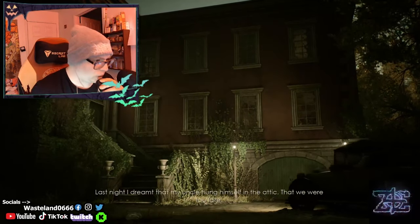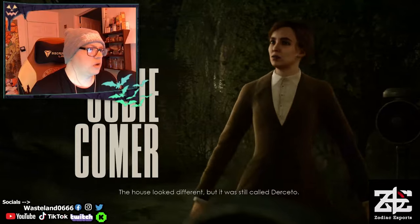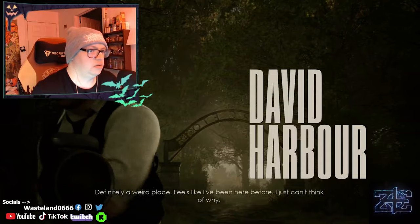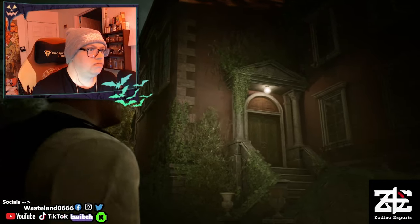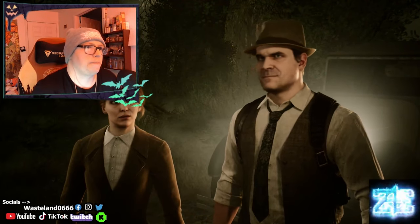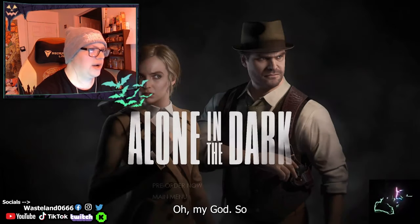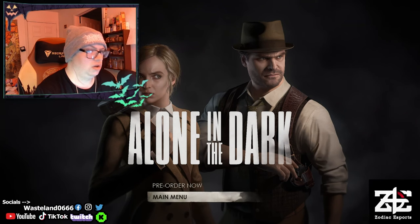'Last night I dreamt that my uncle hung himself in the attic — that we were too late. The house looked different, but it was still called Dursetto.' Okay, we got cinematic credits here. Definitely a weird place. It's like I've been here, but I just can't think why. And also, let's not waste any time — Santa Claus from Violet Knight. Yeah, you're right. 'Let's go get your uncle, Miss Hartwood.' Oh my God, so we got two A-list characters. Oh — that was the prologue?